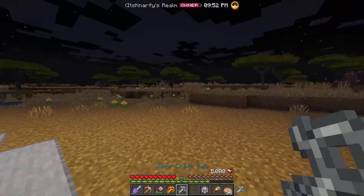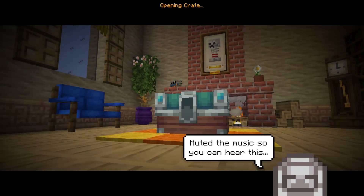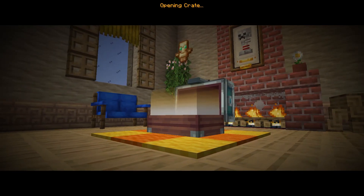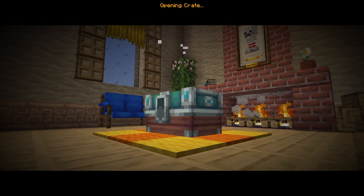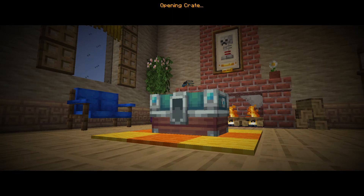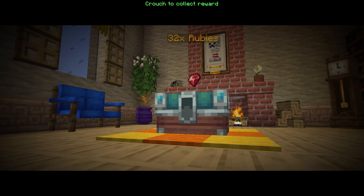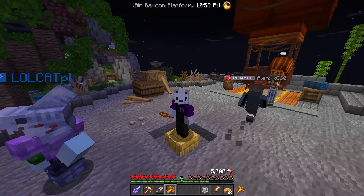We got five planter's boxes. I don't really need those, so — as the tip says 'punch to re-roll' — you can just punch and re-roll your crate. It reopens with the same chances for everything, to see if you can get something better or keep the first one if you liked it. We got 32 rubies on the re-roll, not as good. You press shift to collect your prize. Now let's try the legendary crate key.